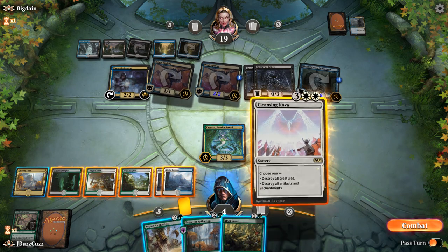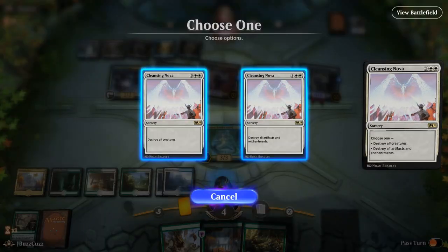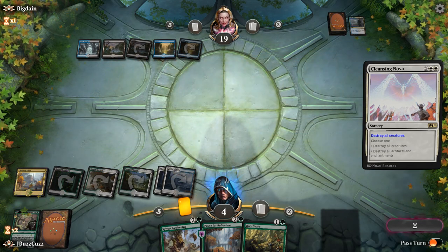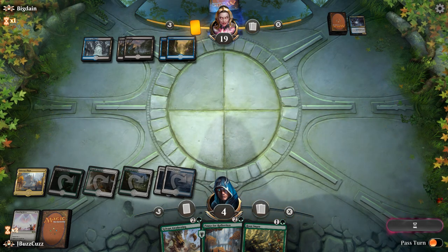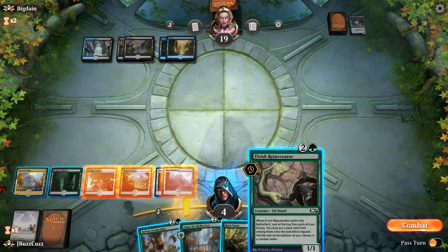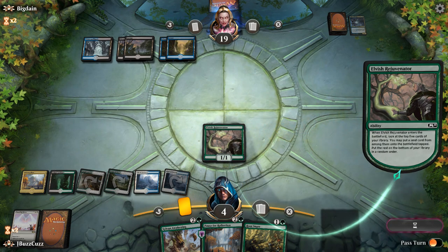Or we could just blow up the board. We'll go ahead and destroy all creatures and clean this up. Granted, we got rid of our Tatiova and our engine, but this should definitely slow the deck down. It's much more benign whenever you don't have all these creatures.